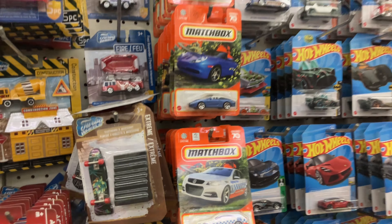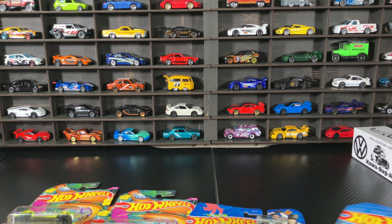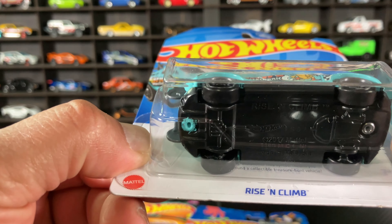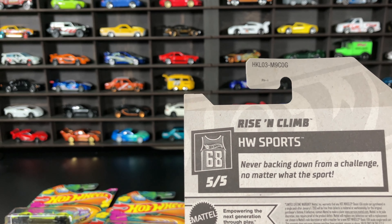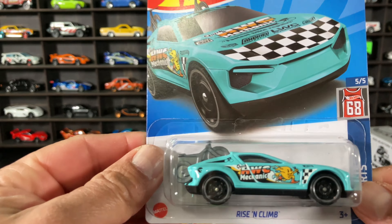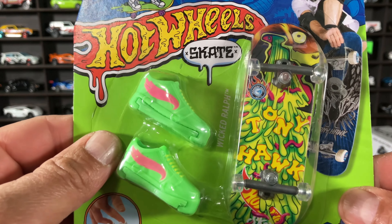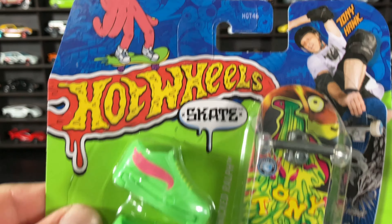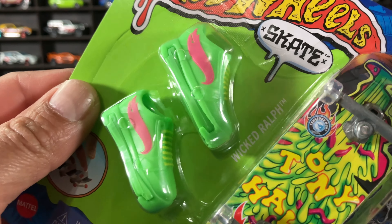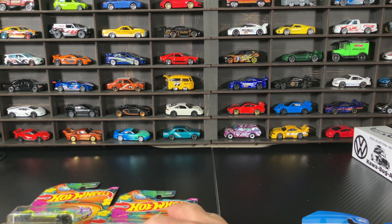Alright guys, we are back in the house. Let me show you the picks from today. Starting with Target: there's the Rising Climb, a regular treasure hunt — there's your symbol right there, from the G-case. Pretty cool to find another one. I also have the Tony Hawk treasure hunt on the skates — very nice. And there's Wicked Ralph — very nice. So two treasure hunts today!